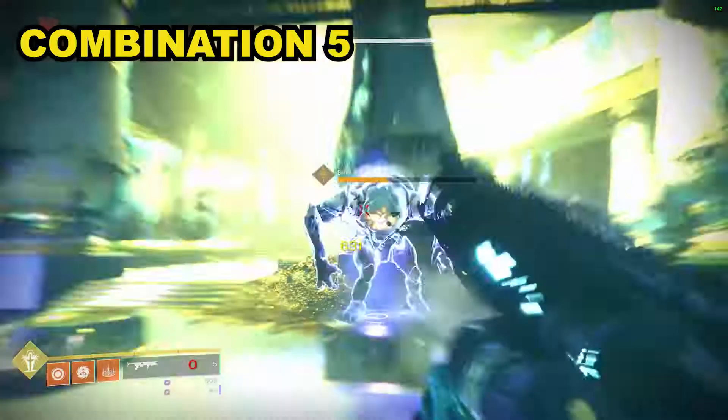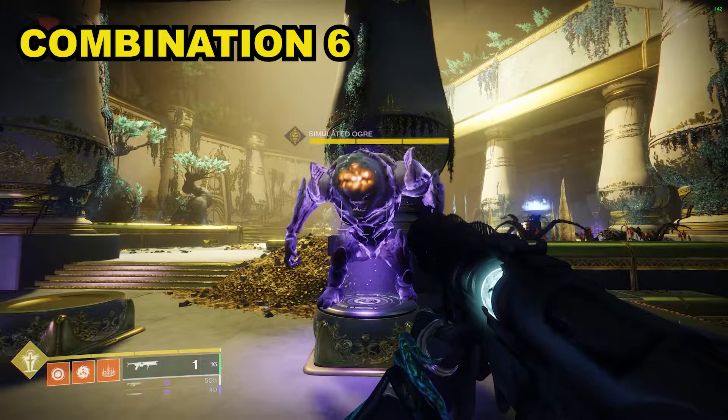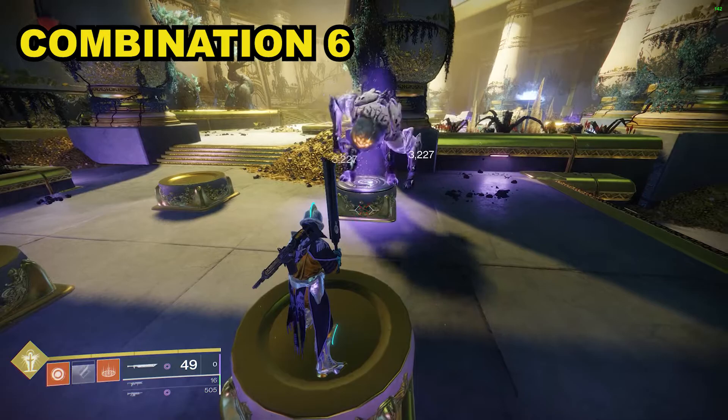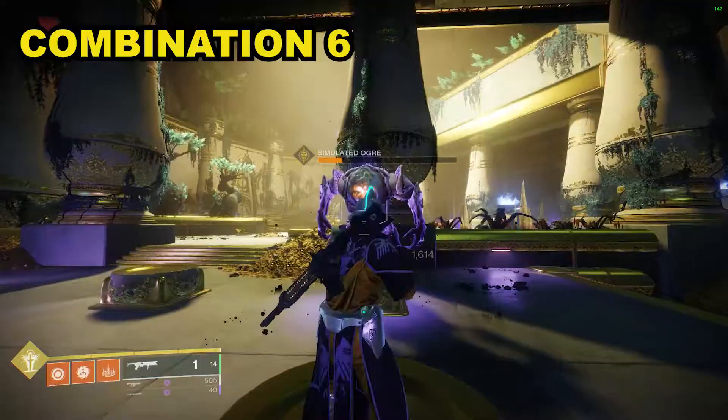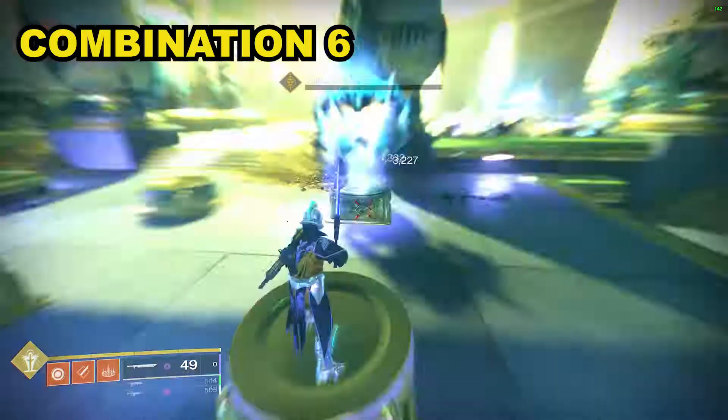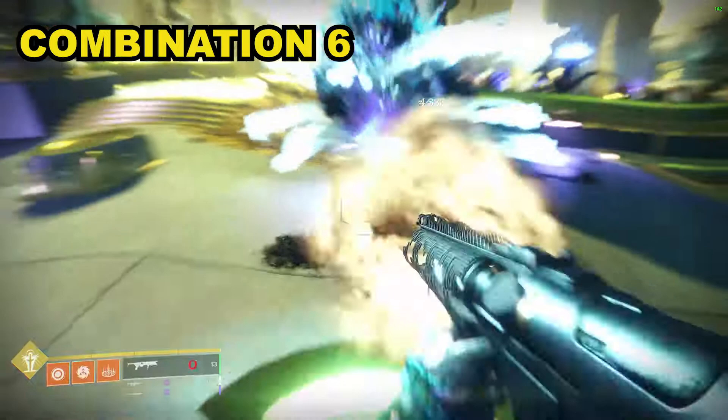For the sixth and final combination, you start with two rounds fired — one directly at the target followed by one at the floor. You then switch to the sword and do damage, but when the blight tick damage ends, fire a round from Witherhorde at the target, put it away, and start using your sword again. Once Witherhorde has auto-reloaded due to the catalyst, get it back out, fire a round at the floor, then back to your sword. Repeat that cycle for the remainder of the damage phase. With this combination you're utilizing the catalyst of Witherhorde and letting that do the reload for you while using your sword more, reducing sword downtime — which is key.